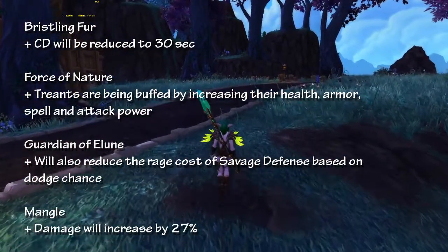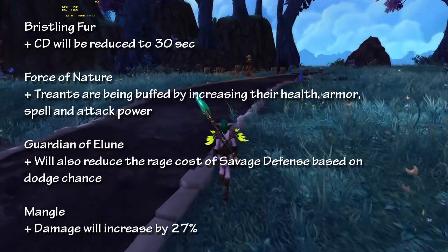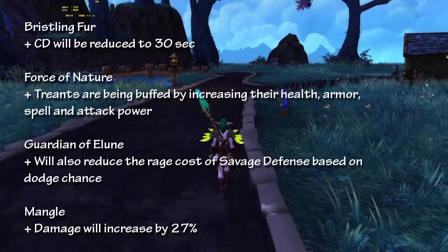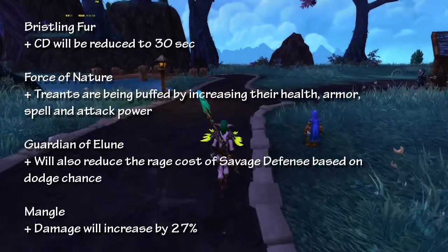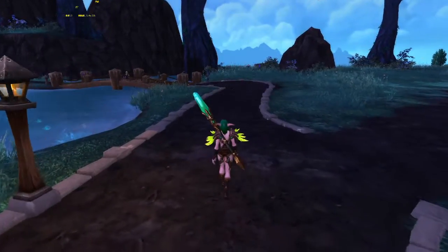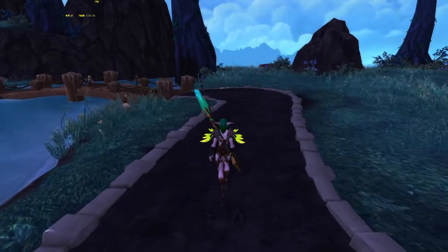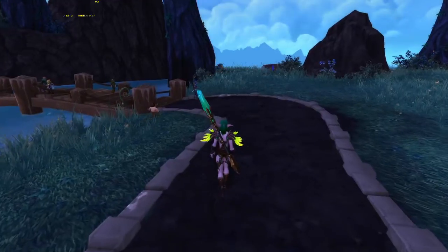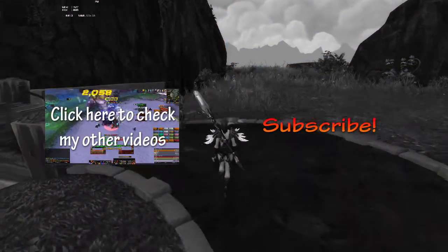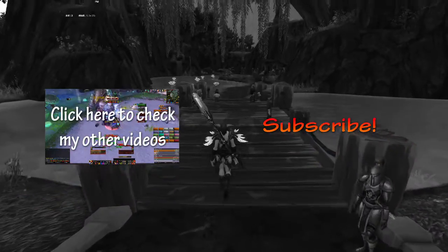The third Druid change is that Guardian of Elune will also reduce the rage cost of Savage Defense based on the druid's dodge chance. I would still recommend going with either Pulverize or Bristling Fur unless you expect frequent big melee hits. The fourth change, which is a good one, is that Mangle damage has been increased by 27%.